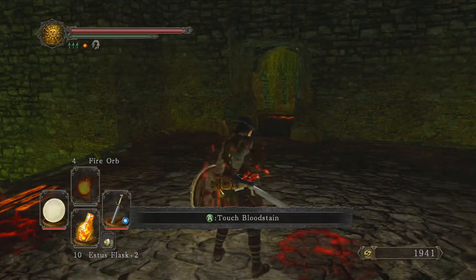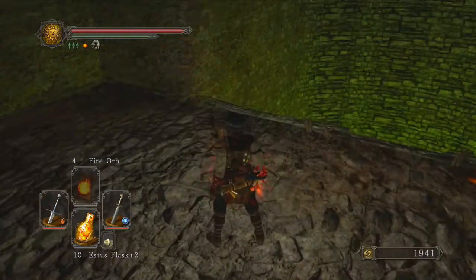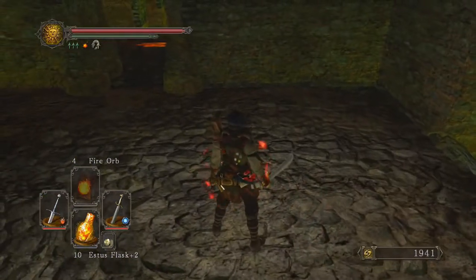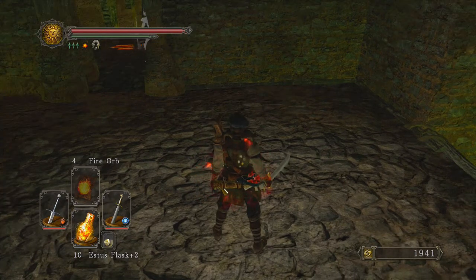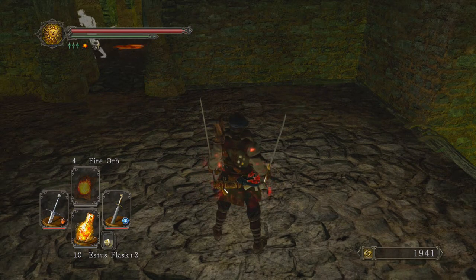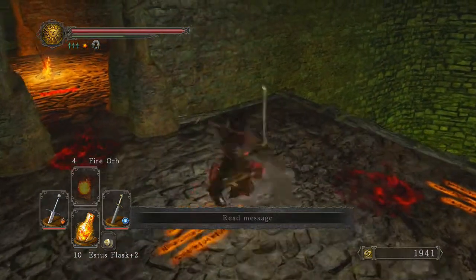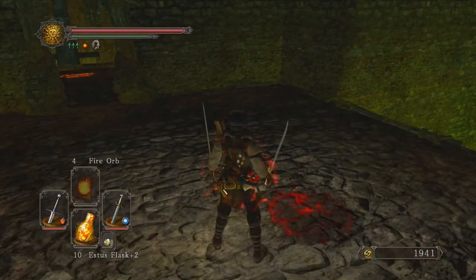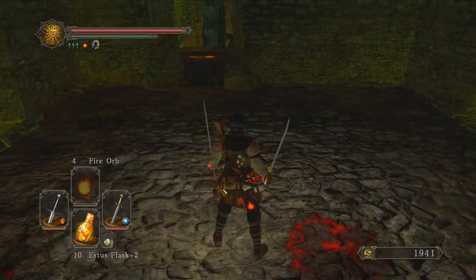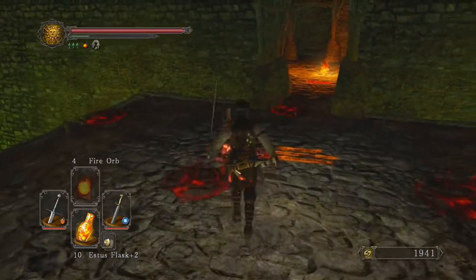But I'm gonna try something different because I just realized something really neat. You notice how my stance is right now? If I hold the Y button, because I'm using two sword slashing weapons, it does that. That's just a regular attack. When I hold Y, it switches it to a dual-wielding stance. Look how cool that is!